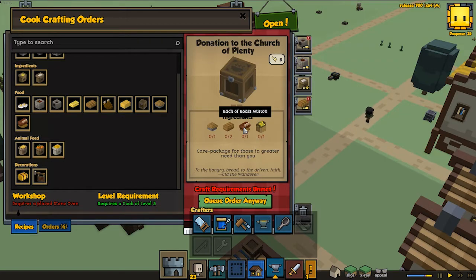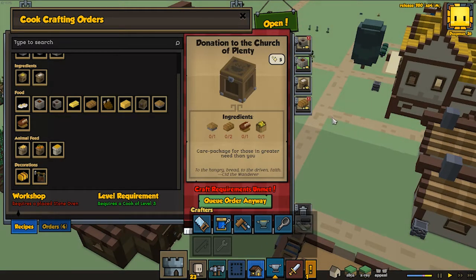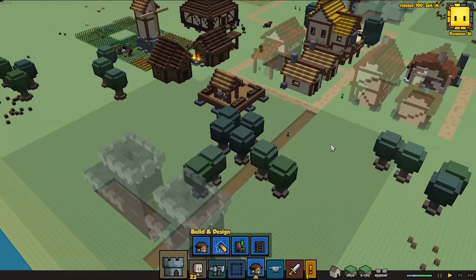For the fountain of plenty we need a rack of roast mutton. I'm not really sure what kind of animal gives mutton, but I'm just gonna guess it's the pigs — let me know if I'm wrong because we do have piggies. We might buy this or make it ourselves with a shepherd. The shepherd would be pretty fun to get, but if we can skip that for now maybe we can keep them as workers.